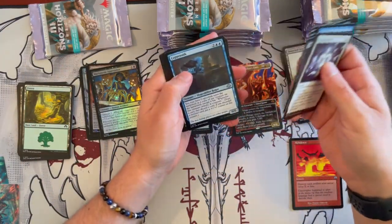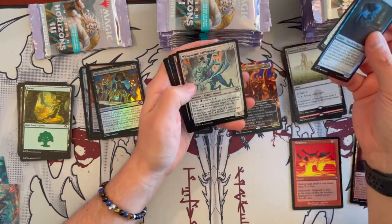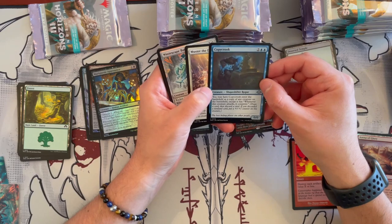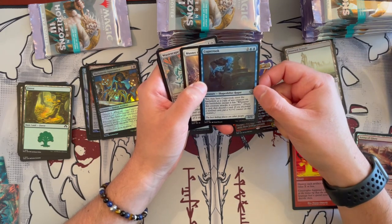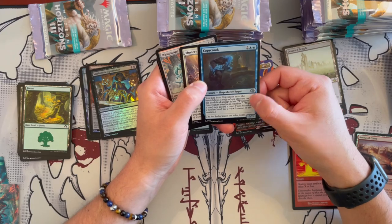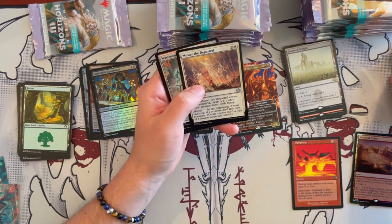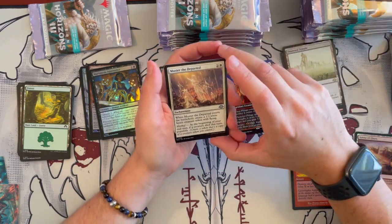It's crazy to see some of these cards — I did not expect some of them, it's really, really nice. Copy Crook is a 0/0 Shapeshifter Rogue that costs 4. You may have it enter the battlefield as a copy of any creature on the battlefield. Whenever this creature attacks, it Connives. That's really, really freaking strong — a really strong card for Commander or draft.